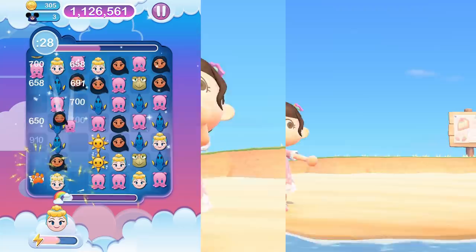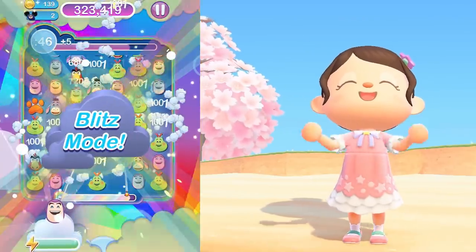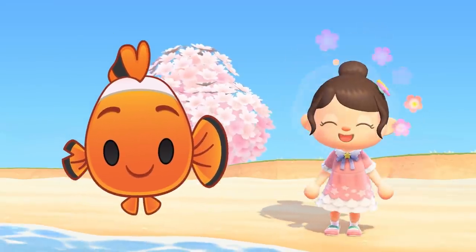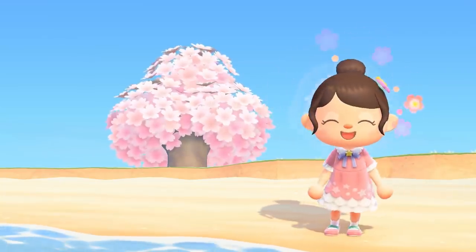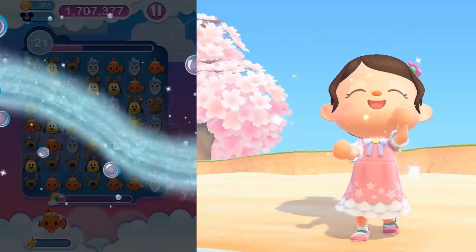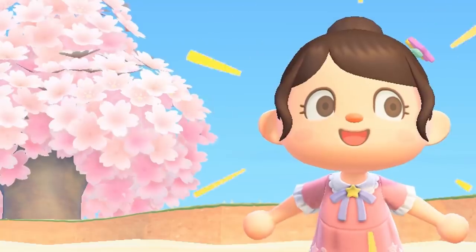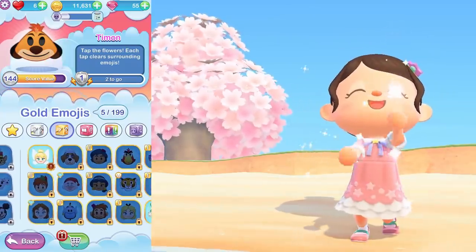Disney Emoji Blitz is unlike any other match-three game on the market. Each emoji has its own unique power-up and you control what to use, offering a strong layer of strategy to each game that you play. My favorite emoji is Nemo because I love Nemo — it takes me back to my childhood memories; it was always my very favorite Disney movie. Nemo sends a ton of Nemo emojis across your screen and helps you better your score. He's just super cute and also helps your game, so you can't go wrong. This game is so addicting because you cannot stop trying to collect all of the emojis.